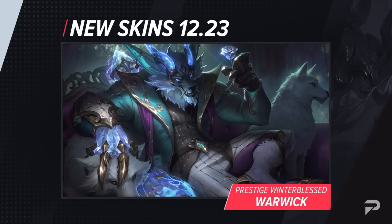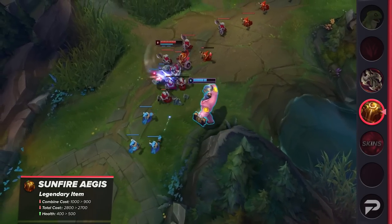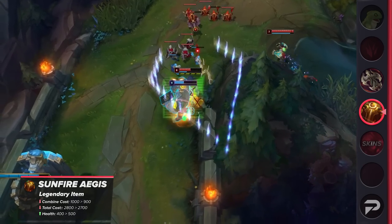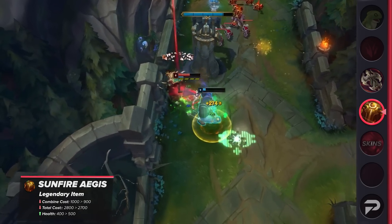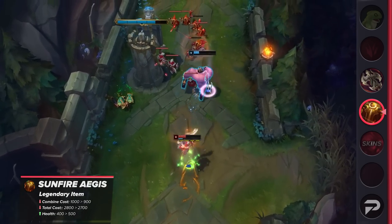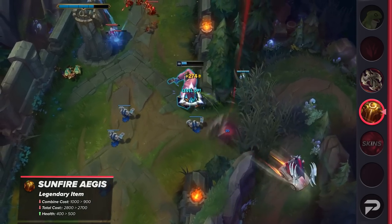Now that we've covered the skins, let's talk about the upcoming system changes. Sunfire Aegis is seeing a little bit of a buff, with the cost going down by 100 gold and the HP it gives going up from 400 to 500. Contrary to what a lot of people are saying, tanks aren't suddenly broken with all the new items they have to play with. That's why 7 of the 9 champions being buffed this patch are tanks. Those champions' specific buffs along with Sunfire's buff should be enough to help them move back to a healthier spot.